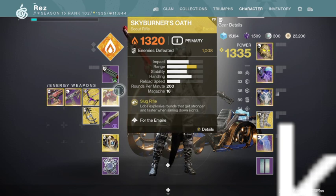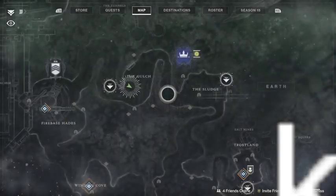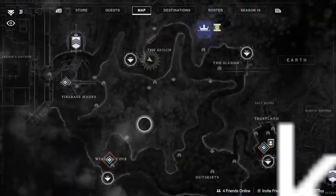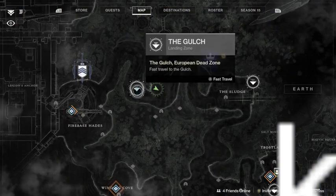The one place that I remembered like a year ago — it's still there. So really quick: go to your destinations, come down here to the EDZ, and go ahead and just launch in straight to the Gulch.